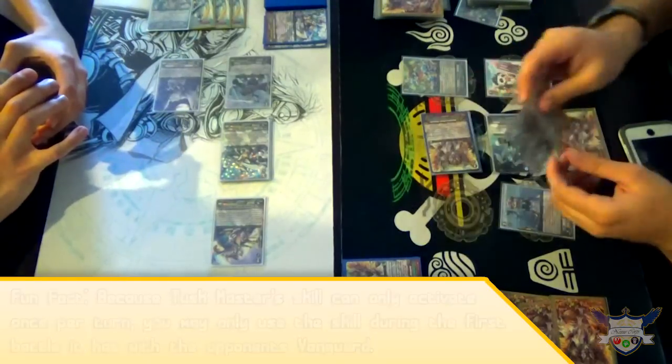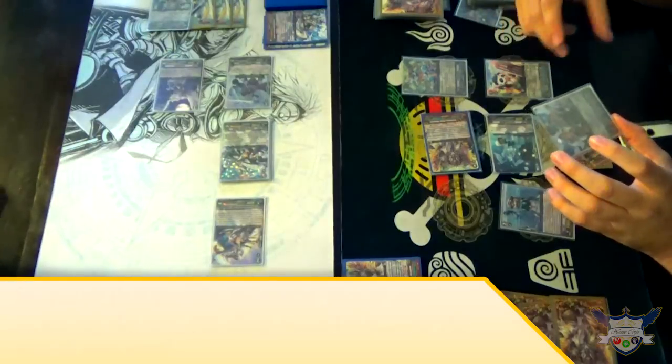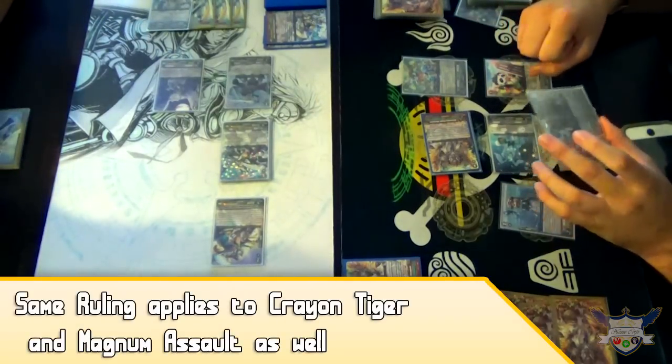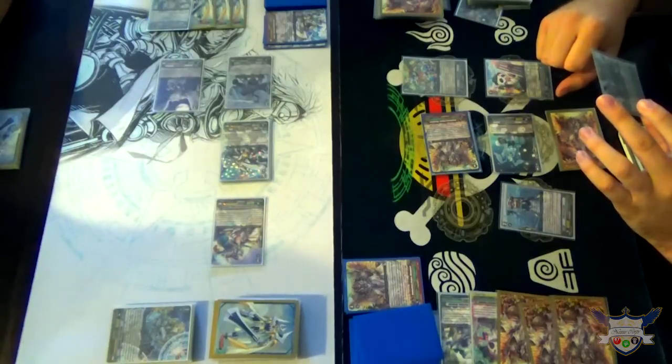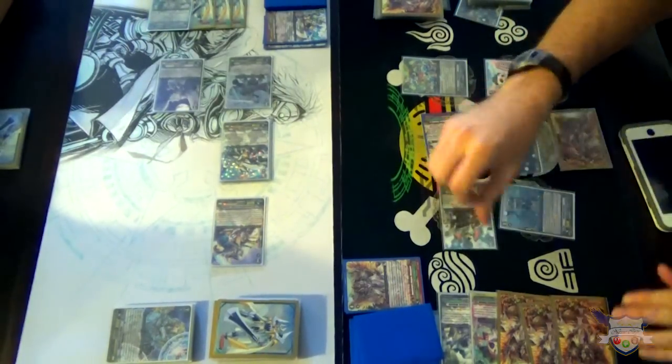Well actually, I'm wondering if I can. It's once per turn. No no no, I know that. I'm wondering if I can choose something already standing and just give it a dope. I think you can. Choose one of your other rear guards, stand it, it gets plus 4,000. You can — yeah, why not?